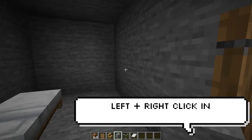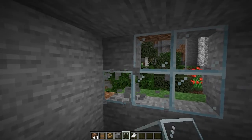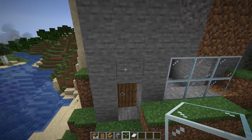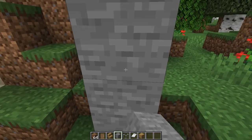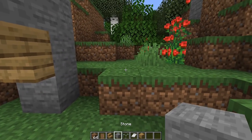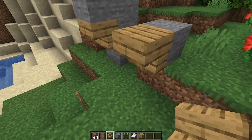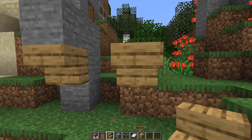If you build a lot in creative mode you need to know this one. Basically if you hold left and right click at the same time it will literally just replace the block and you don't even need to break or place a new one. This especially comes in handy when dealing with stairs — I had to place four blocks just to get a position, whereas with this I can just left and right click at the same time and it will flip it. This tip can save you hours if you build a lot in creative mode.